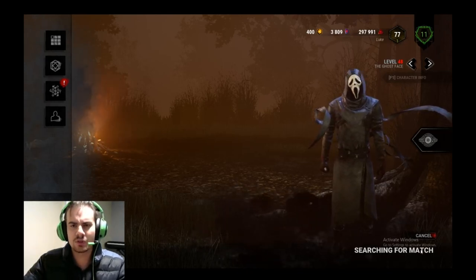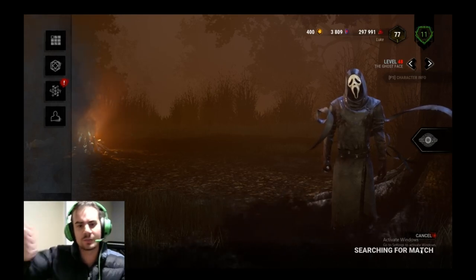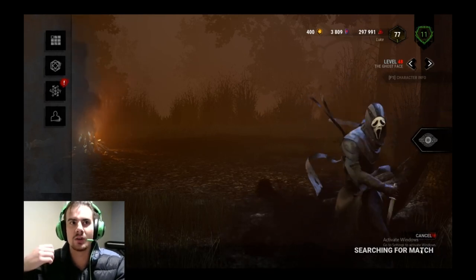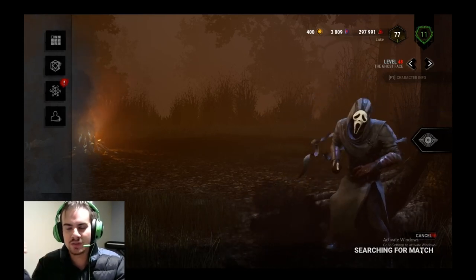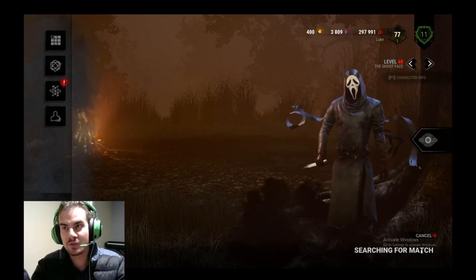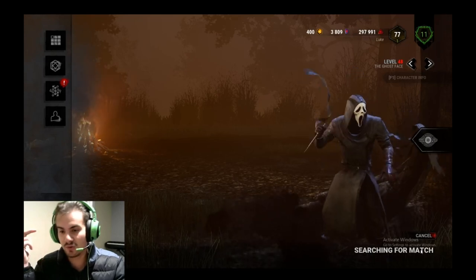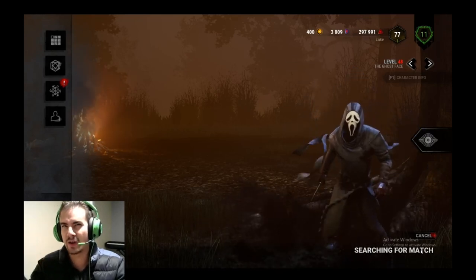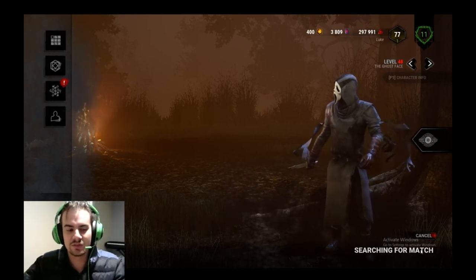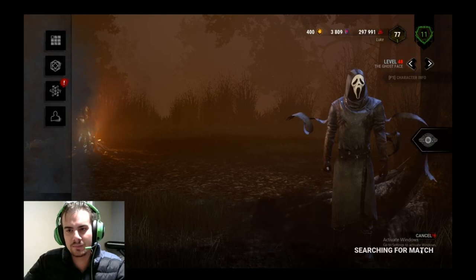Anyone who plays a lot above rank 12 will see people just sitting there at spawn swinging repeatedly to farm blood points. They'll usually run Deviousness — Thrill of the Hunt gives you 10%. A lot of people will run Barbecue just because it says blood points on it, even though you can't actually get blood points doing this with Barbecue. Then they'll run the one with the picture of a bear on it that reduces your bloodlust or something, because that gives you some blood points too.